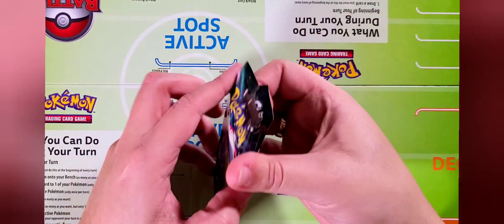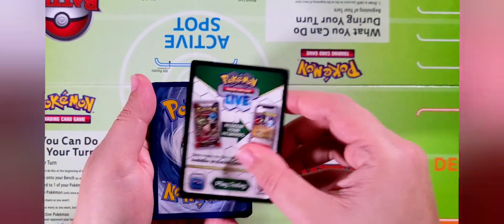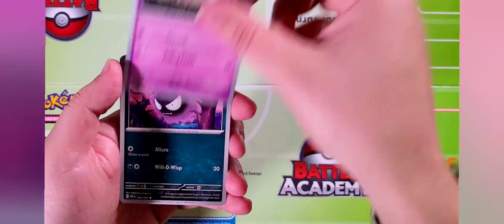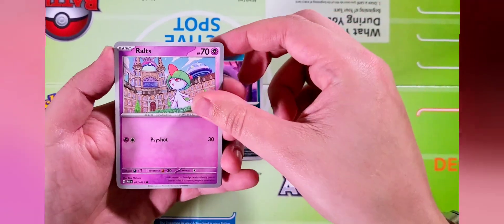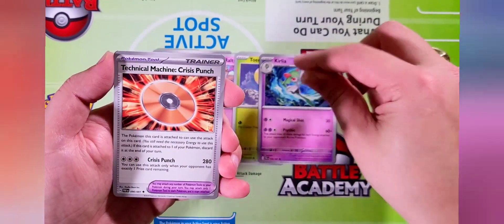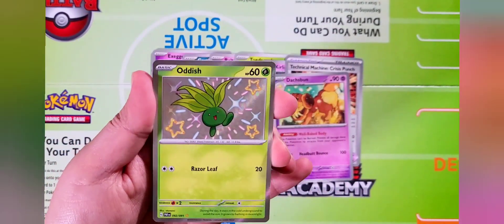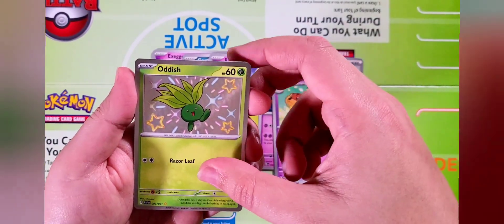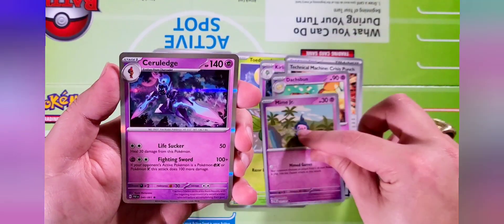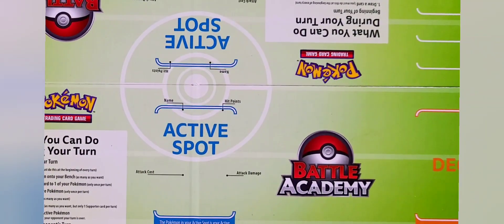I'm going to continue on — this is pack number six, taking it right from the middle. Here's your next TCG. We have Exeggcute, Ghastly, Walrein, Toedscool, Curlia, Technical Machine, Dash Bun. Ooh, a very nice shiny Oddish — very very cool, love that. Mime Jr. — love this little clown — and a Clodsire holographic, very nice. Already pulled two shiny cards — very very cool!